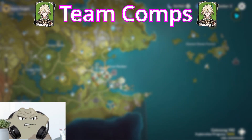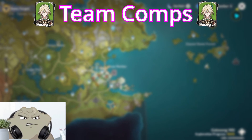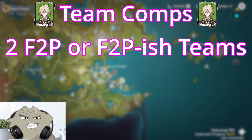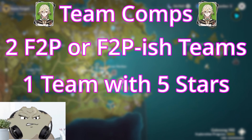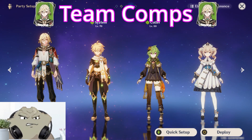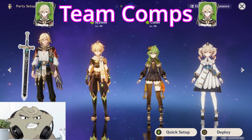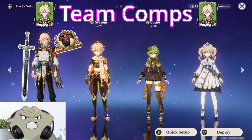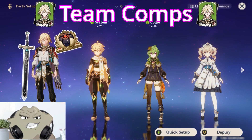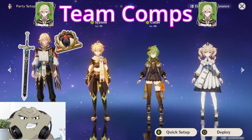Finally, we're onto what Kaveh teams specifically look like. Here, we'll discuss two teams that can work for new or generally free-to-play players, and one that's for players that have some specific 5 stars. For the most free-to-play friendly team on this list, we start with Kaveh with Favonius Greatsword, 2-piece Gilded for Elemental Mastery, those being his Flower and Feather with EM Sands, Goblet, and Circlet to pump in as much Elemental Mastery as we can get for him.